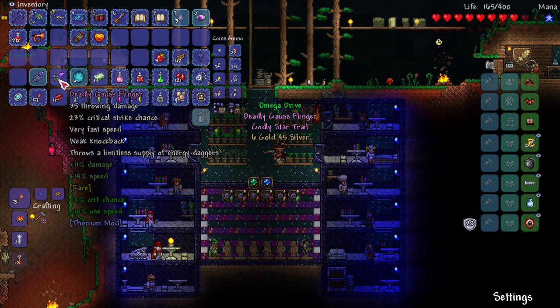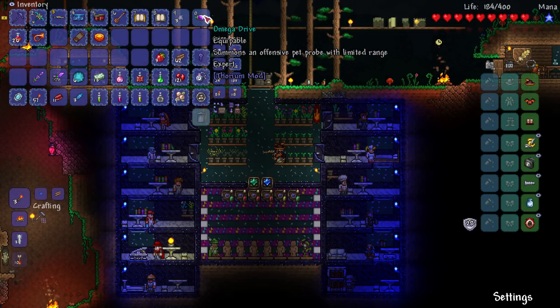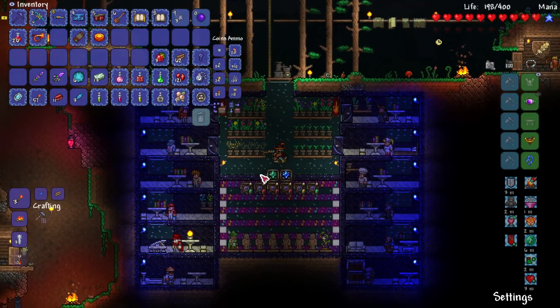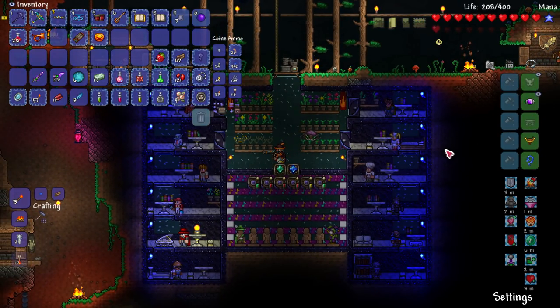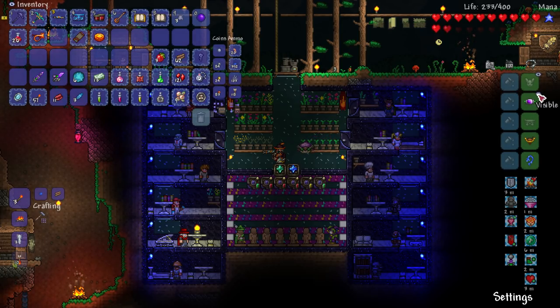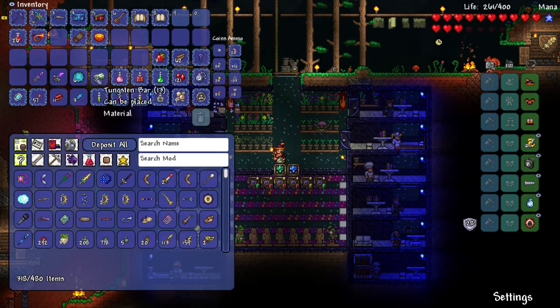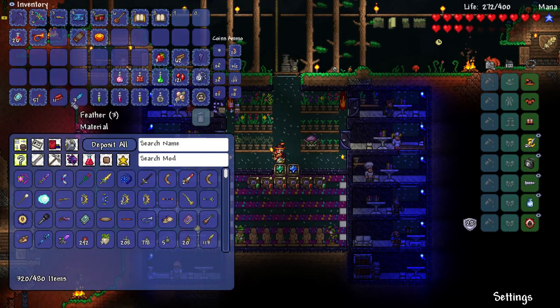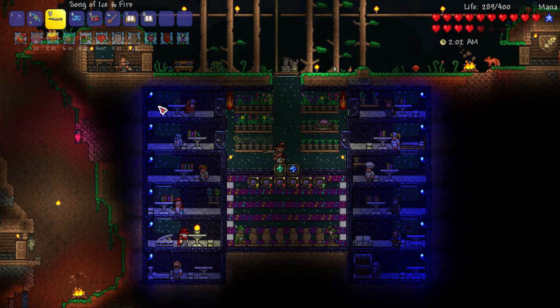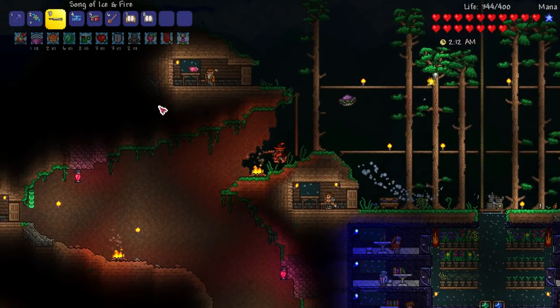Star Scouter treasure bag — let's open it up. We've got a throwing weapon and a melee weapon. We also got the Omega Drive — summons an offensive pet probe with limited range. May as well give it a go. Terraria auto-defaults this to off, which I don't understand — it should always be active. So we did really, really well. My plan now is to go down to the marble biome and collect whatever stuff I need.